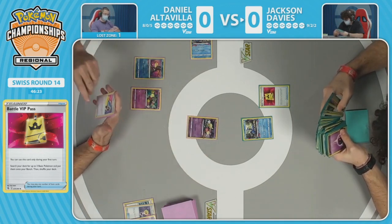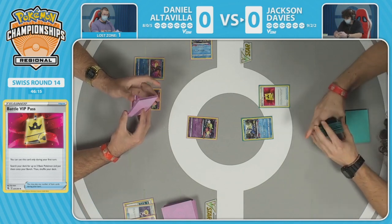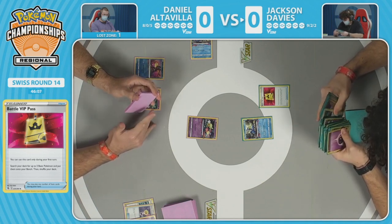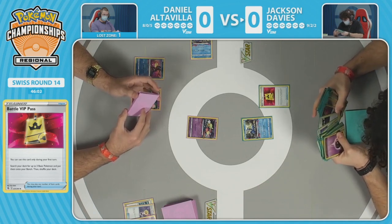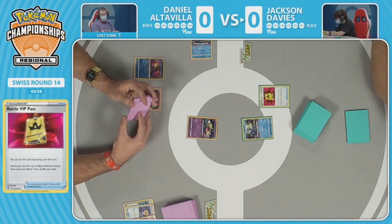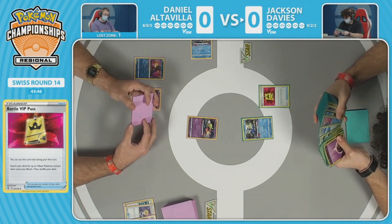That's why we saw the energy count happening from Jackson's side. There's definitely more potential for Jackson to make interesting plays with those Pokemon. Both players are pretty familiar with the matchup, but maybe not with the particular techs. Jackson has two Pokemon we haven't even seen on stream yet — that Raikou and the amazing Rayquaza — so this is going to be very interesting.